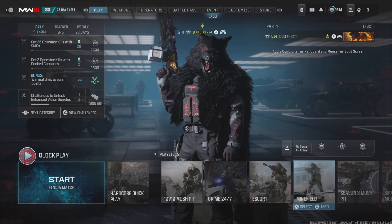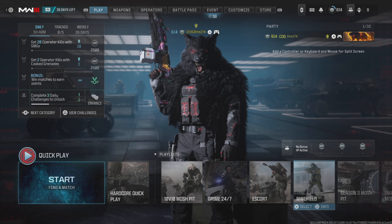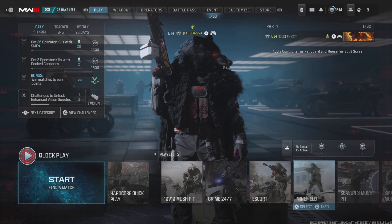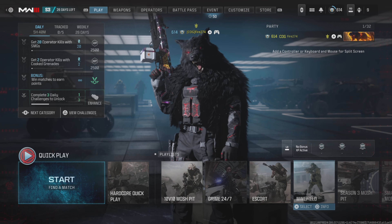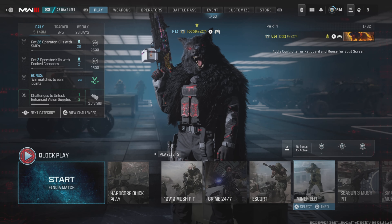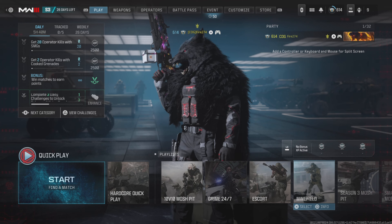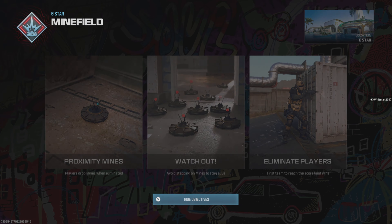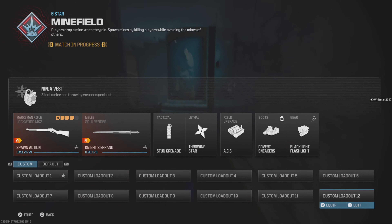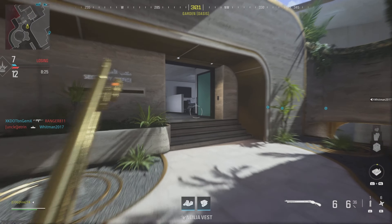That's not the only mode we're checking out — we're also checking out Minefield. Every time you kill someone, a prox mine drops that affects their team — I believe that's how it works. Players drop mines, eliminate enemies, avoid stepping on mines, and stay alive. First team to score a set number of wins. We also got six stars so that's about to make this even more interesting.